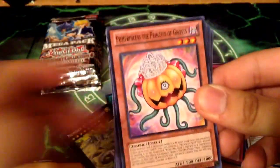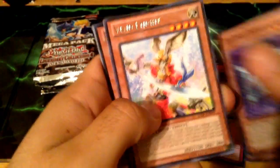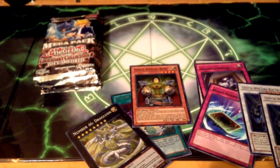Last pack - well, we pulled another misprint. We got a Vivid Knight, and we pulled Noble Knight Boars, Super Rare. It's one of the better Supers. No misprint out of that one.